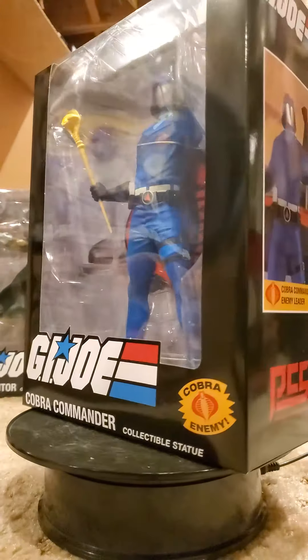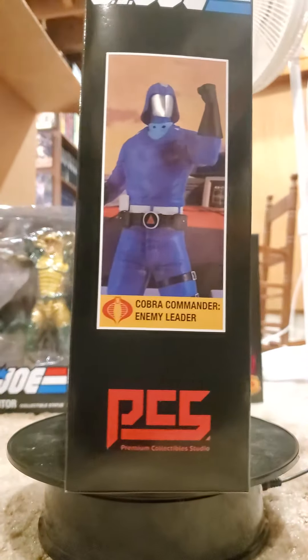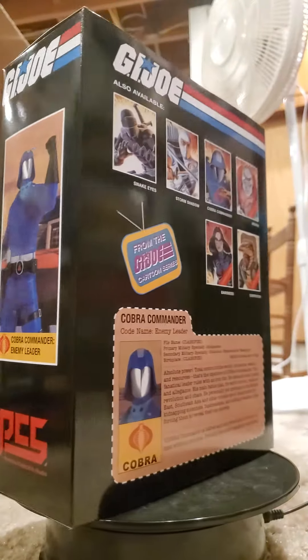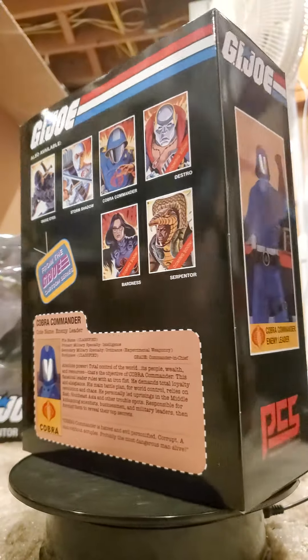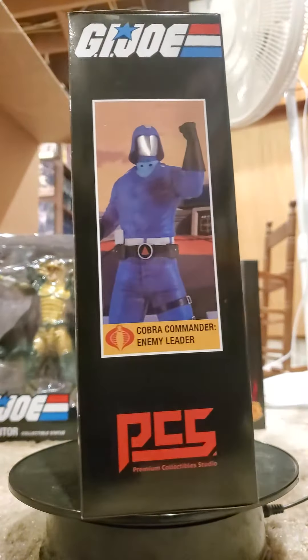Really nice. These PCS statues are nice for the G.I. Joe and the Transformers. Cobra Commander's part is Wave 1, Series 1, which consists of Snake Eyes, Storm Shadow, and Cobra Commander.